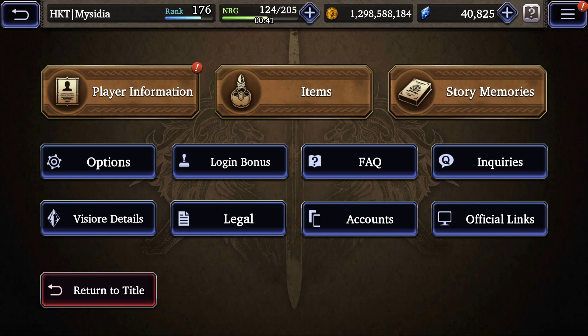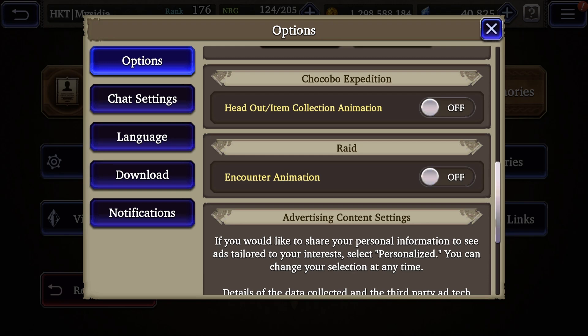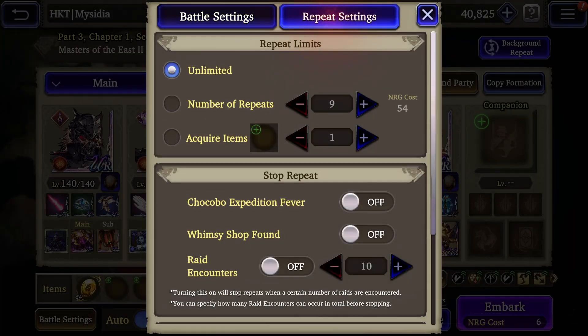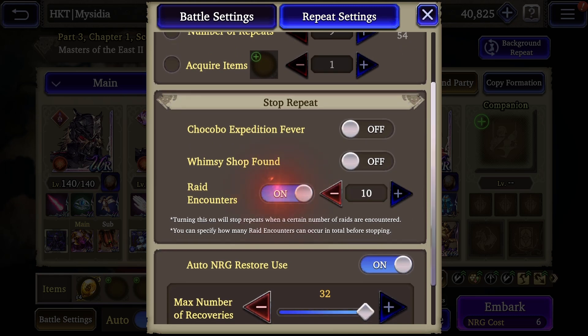Head into the settings, hit options, and scroll down until you see the raid encounter animation button. Make sure this is switched off or you'll have to watch the encounter animation every single time you proc a raid. If you'd like to farm raids while doing auto battles, go into the battle settings, then repeat settings, scroll down to stop repeat, and turn on the raid encounters — I like to set it to 10 encounters.